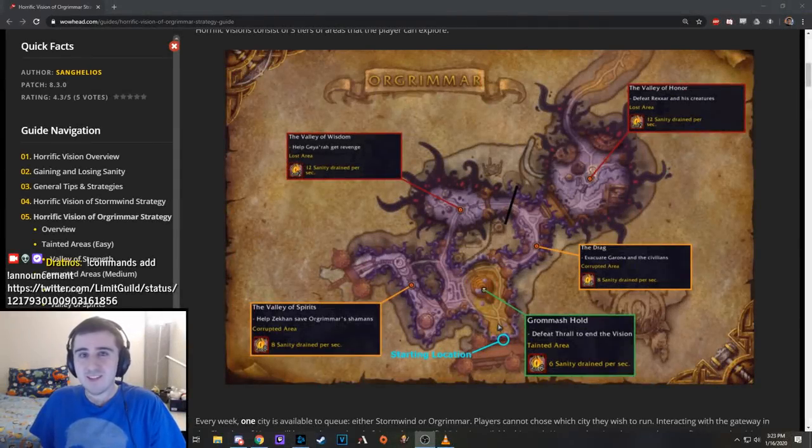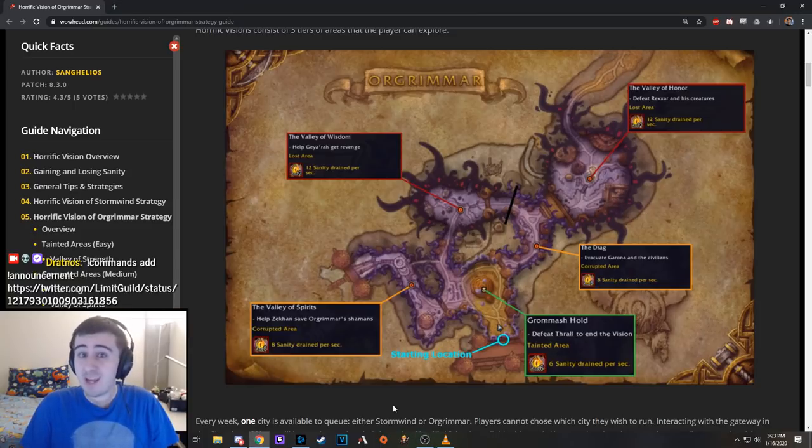Hello everybody, my name is Dratnos, and in this video I'm going to show you how to do the Valley of Honor Lost Area in Horrific Visions. If you're interested, you can check out my earlier videos about the Corrupted Areas, the easier side zones, the drag and the Valley of Spirits, and you can see my first video on the Lost Areas, which was about the Valley of Wisdom, which I don't necessarily think is easier than the Valley of Honor, but it's easier to get to, so I think it's a better one to start with.